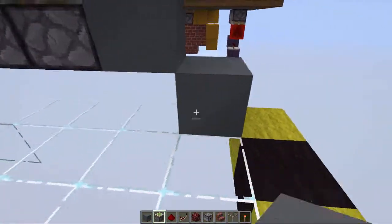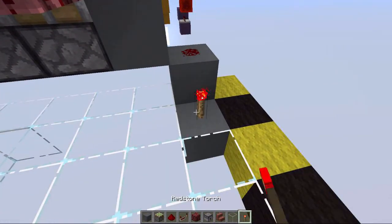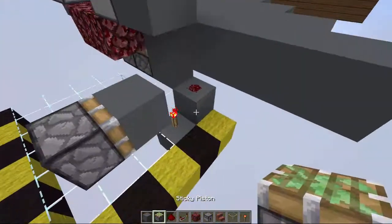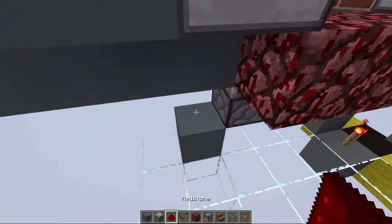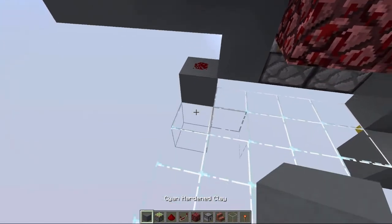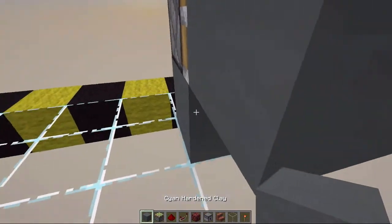On both sides next to that we want to place a construction like this — a sticky piston with a block on the face of it — and this is going to activate the piston. Repeat the same thing on the other side: block, redstone, and redstone torch, block, sticky piston, block.